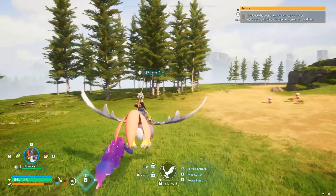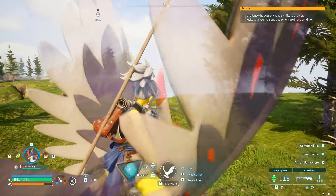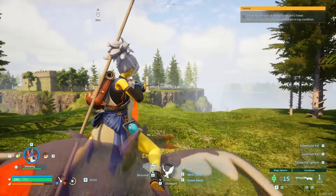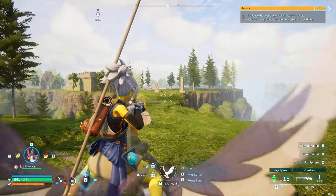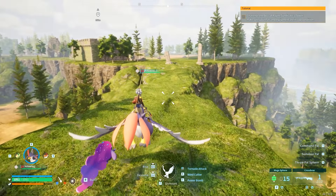In case you're confused on how to use the crossbow: hold right-click to aim down your crossbow just like you would normally without the mount, then you can shoot and reload. Otherwise, your left-click will trigger your mount's main move — in this case, my tornado attack.